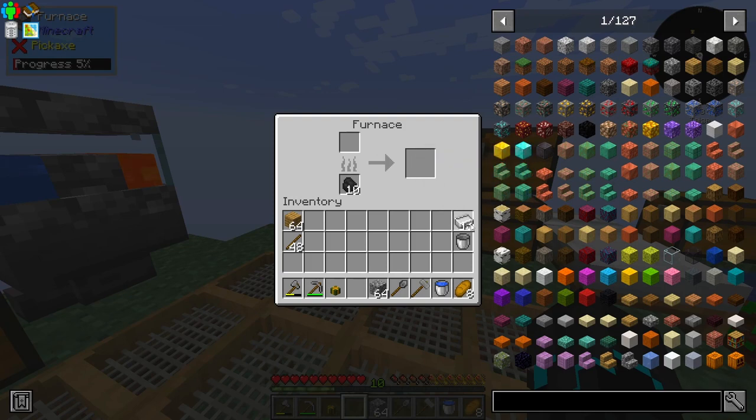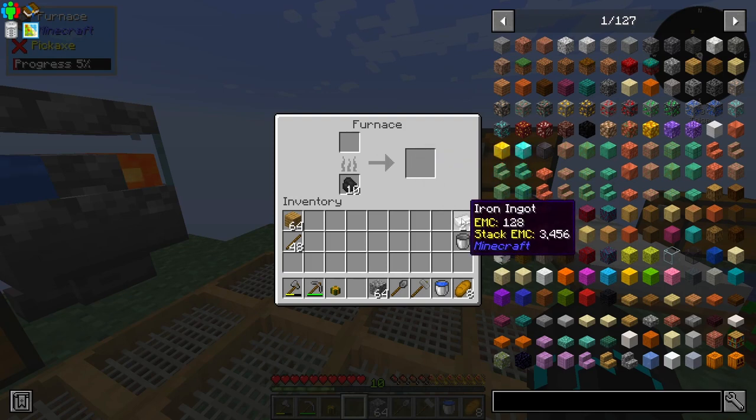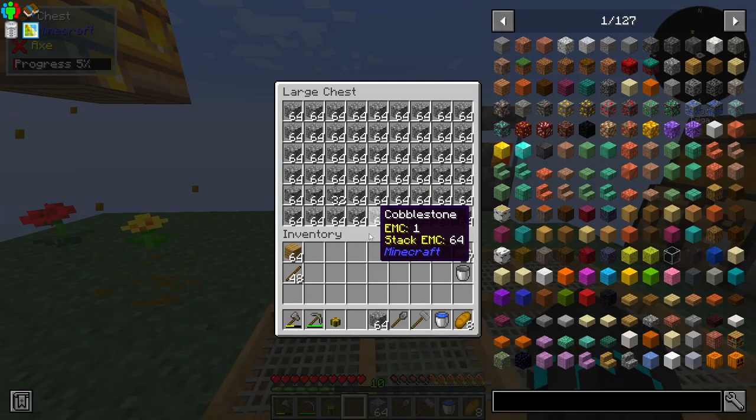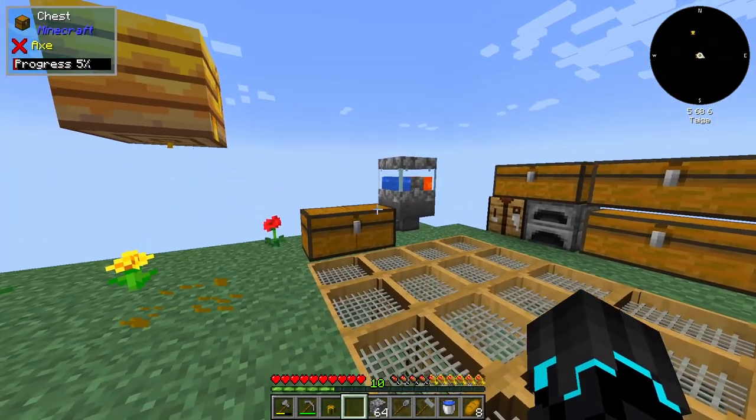I've also been doing a bunch of off-camera work, as you can see. We now have 27 iron ingots, and this thing has absolutely been working in overdrive mode. The chest is completely full. I even converted some of it into the compressed variant of cobblestone, but I can barely keep up with this thing.